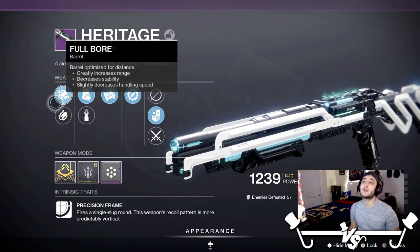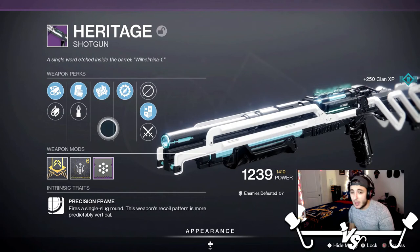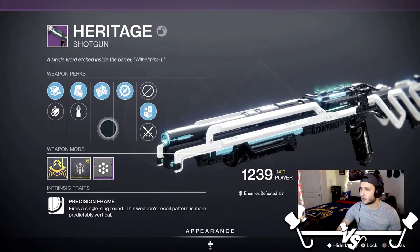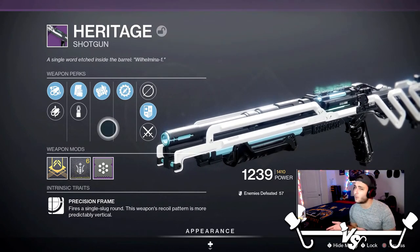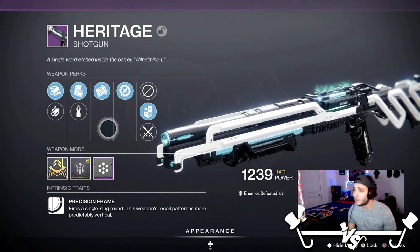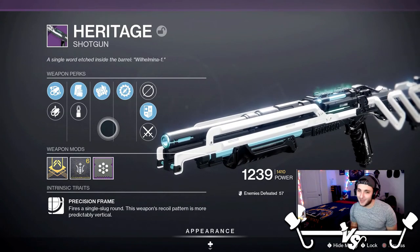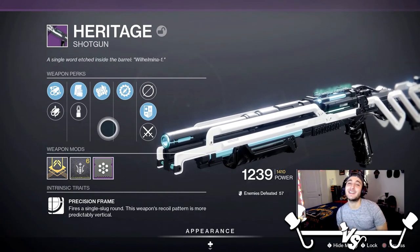I think all the raid weapons just look beautiful. This thing is really fun — comes with some very interesting perks. So if you haven't done the raid, highly recommend hopping into it. Now that contest mode is off it's a lot more manageable, and once you understand how the raid functions it doesn't take that long to get through it, as long as you have a team that knows what they're doing. There are some amazing weapons you can get. Really hoping I get the hand cannon, the sniper, and the rocket — I just want all the weapons. Remember to stay as positive as possible, and I will see you guys in the next video.